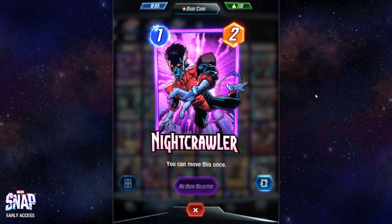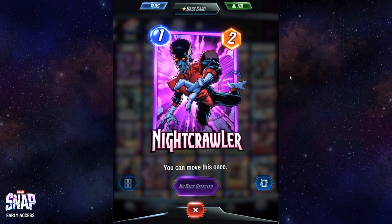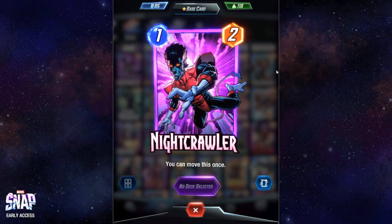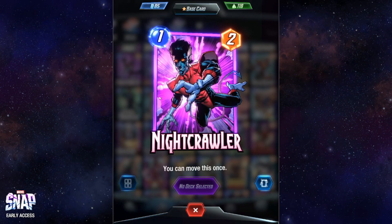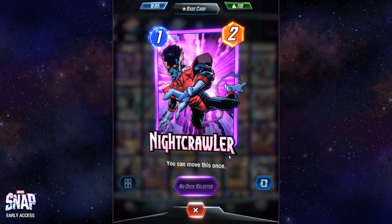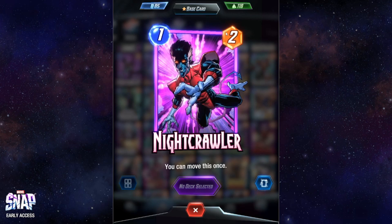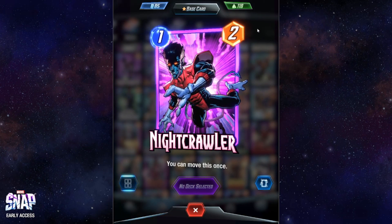Nightcrawler is another early game card. It costs one, gives two power, and is much better than Misty Knight and Quicksilver because it has the ability to move — you can change the location of this card once. For all other cards, wherever you play them is where they stay. This is one of the exceptions and it's the only one-cost card you can really move around. It can be extremely useful to move the card to reinforce a position or because the location where you placed it early on turns out not to be optimal.